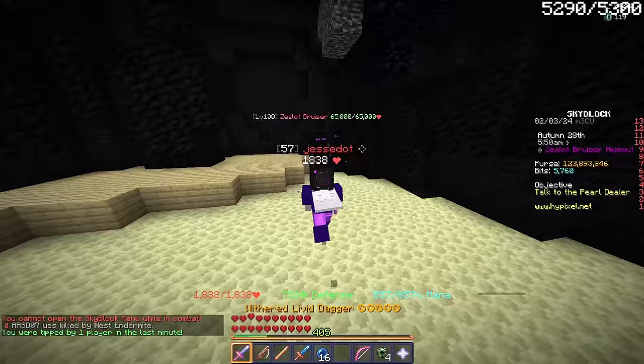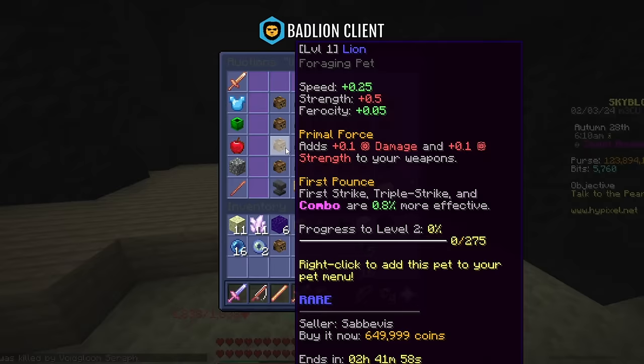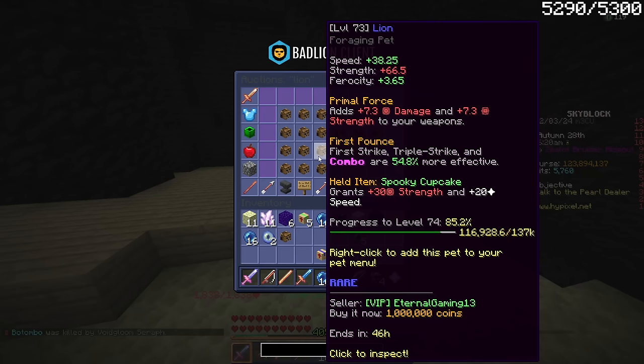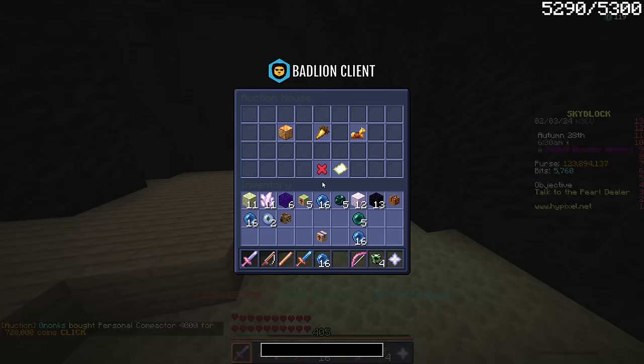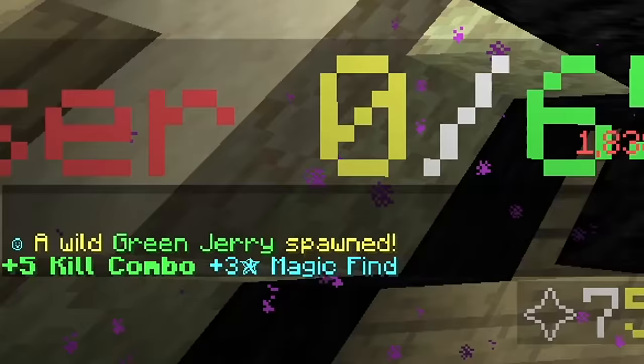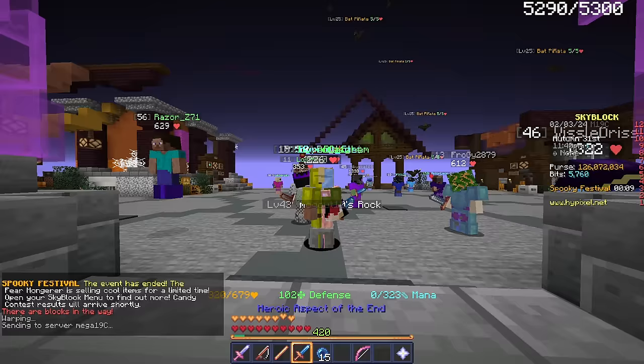How much do I sell the lion pet for? 640k. There's a level 73 with a spooky cupcake for 1 mil, so I'll list mine for 825k. The spooky festival is going to end in about 10 seconds — can I just get a few more kills? Oh, I got a Jerry, nice — the Jerry to end it off.